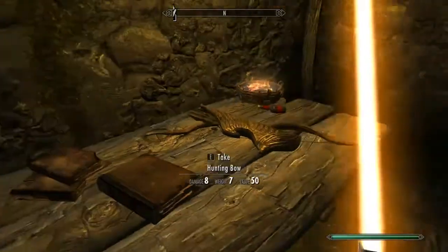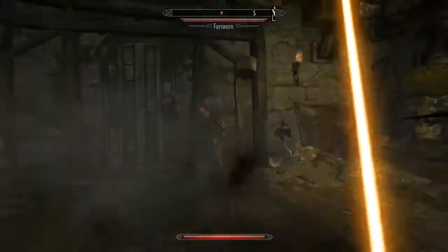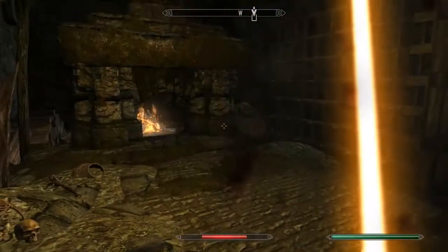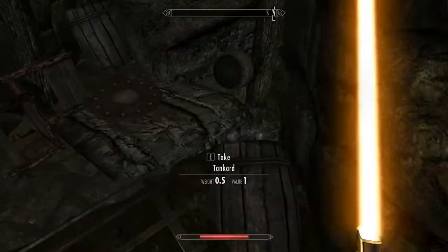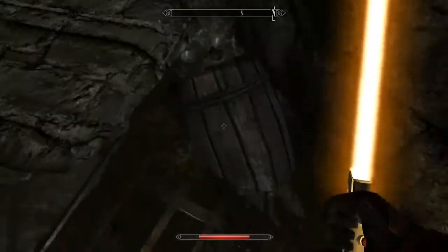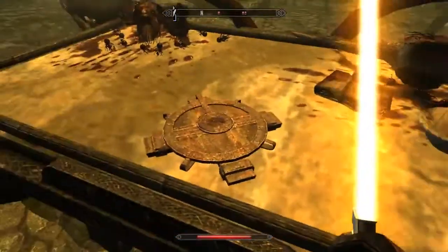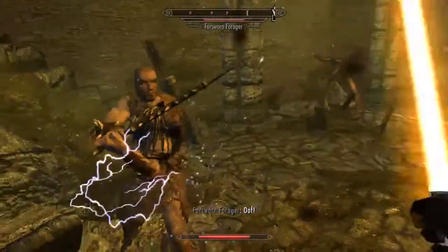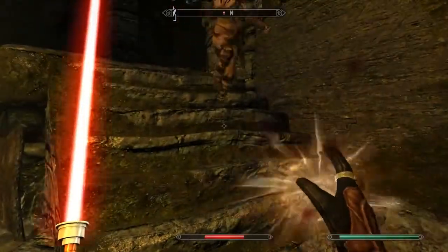I think conjuration fits perfectly. If I could change anything, I'd want to get rid of the magic cost reduction perks because there are already a lot of perks in conjuration — adding more perks would mean investing more points and spending less on other skills. But I would flesh out the Undead and Atronach trees more. If they just reallocated some perk budget, maybe adding two more perks to conjuration, it'd be nice — something related to the types of Atronachs or Undead, like Lesser Atronach or Greater Atronach. It'd be really cool if they added perks related to those.